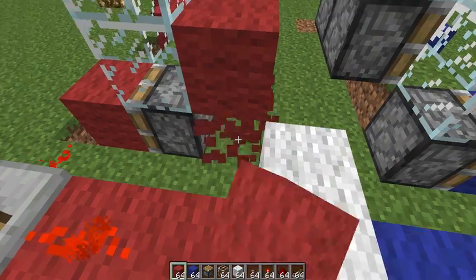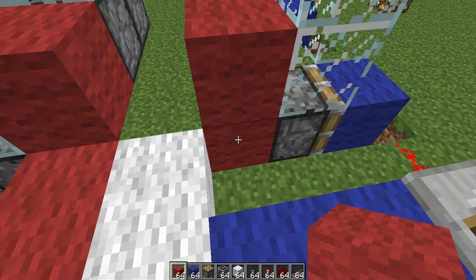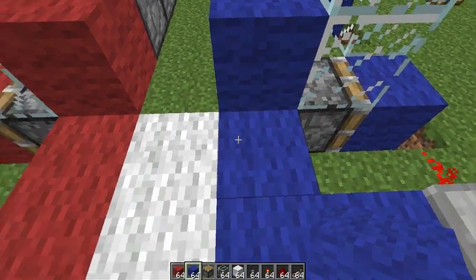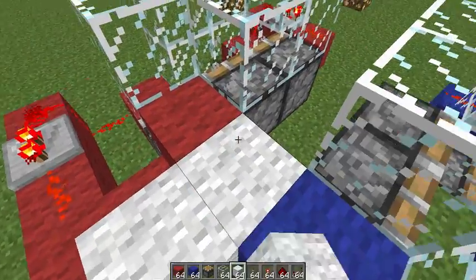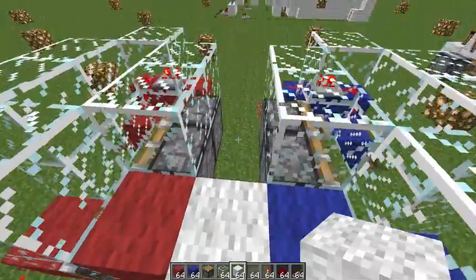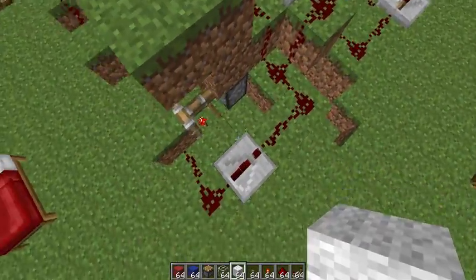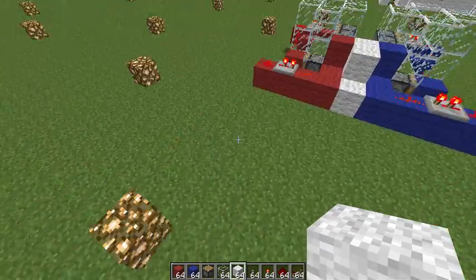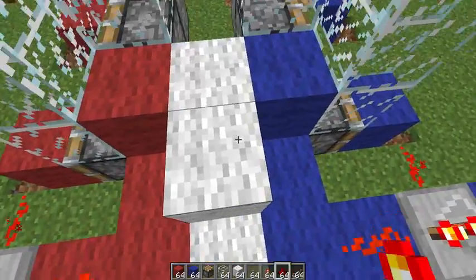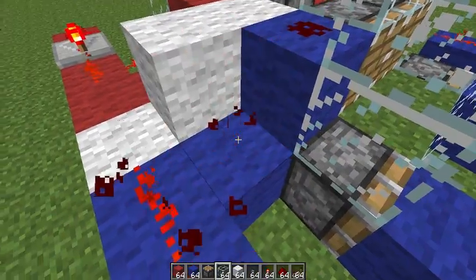That looks mighty fine. That needs to be blue, and this needs to be white. Let me fly over here. Sometimes I said I could build this off the top of my head - and sometimes I can. That's right, this is right. I was doing it right. You just have to make sure sometimes - sometimes you feel like you're not doing it right, but you are.